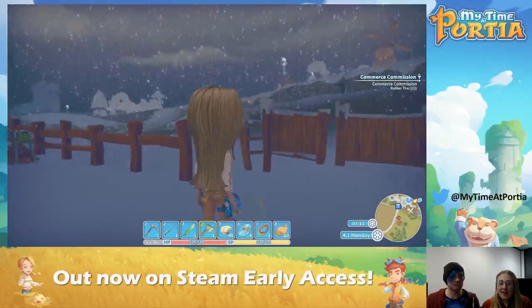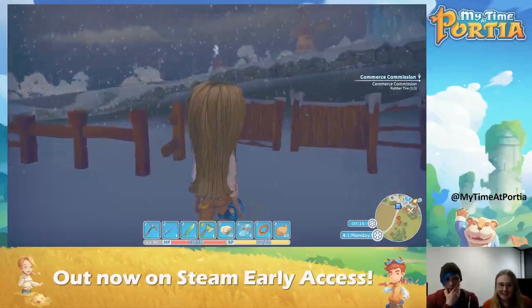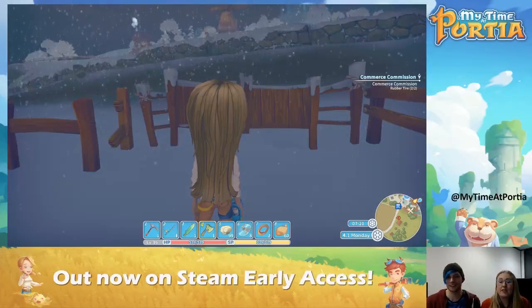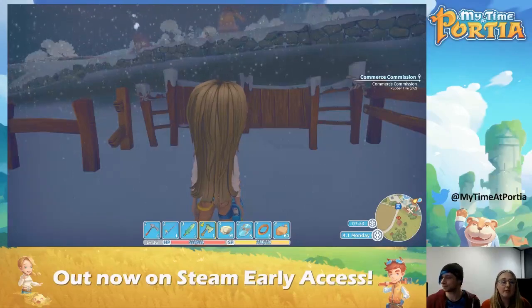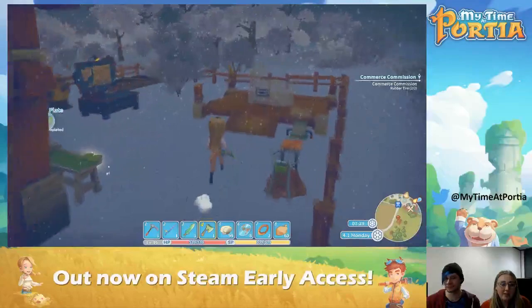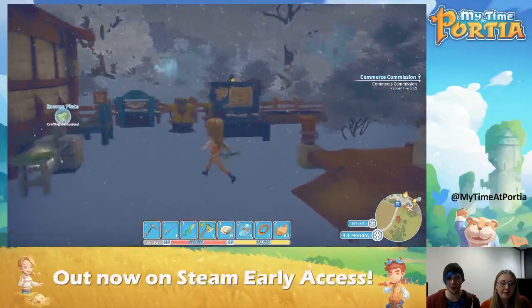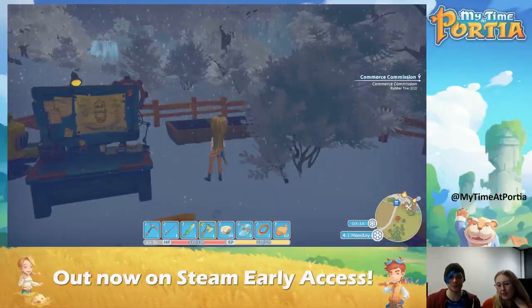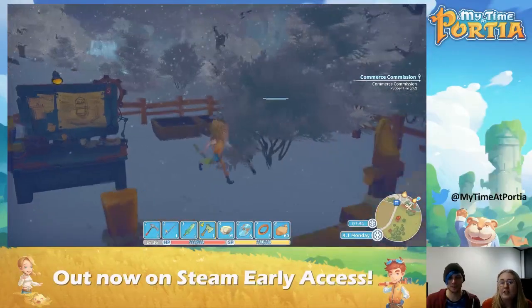What's happened, Lauren? We've entered winter, Jono! As I mentioned before, Portia has its own calendar and its own seasons — we've now entered winter and it's snowing. There are even new footprints in the snow. Look at the waterfall in the background as well — looks crystal! Shall we go turn in the commission and get some cash money Gols?